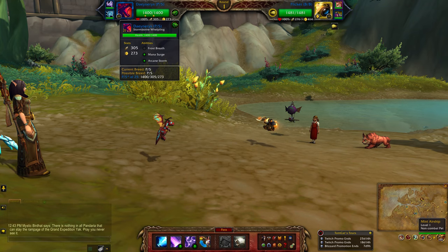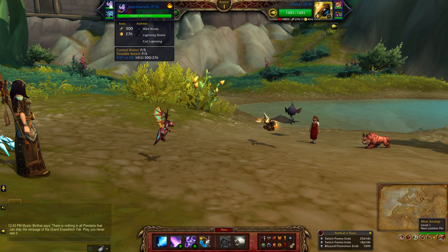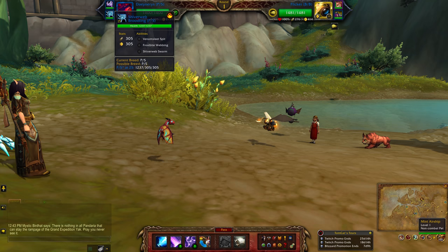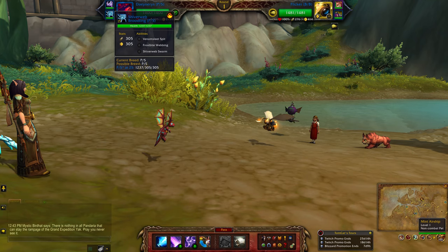For this team I'll be using the Stormborn Whelpling with Frostbreath, Mana Surge, and Arcane Storm. Next up is the Stormwrath with Wild Winds and Lightning Shield, and finally the Shiverweb Broodling with Venom Sleet Spit, Frostbite Webbing, and Shiverweb Swarm.